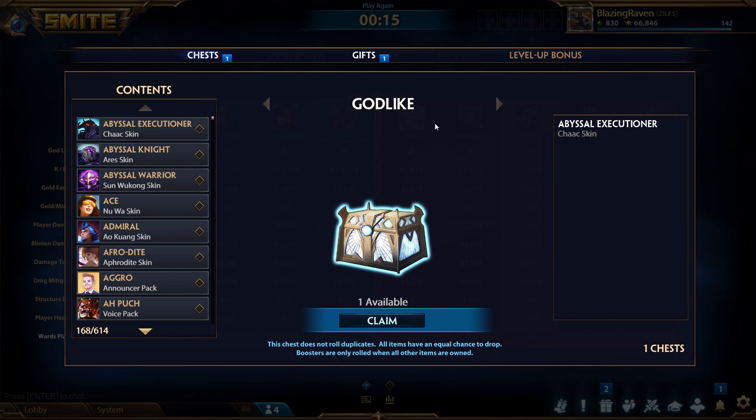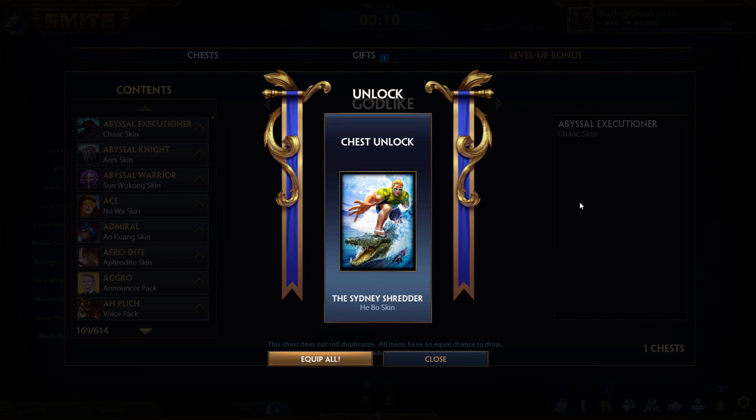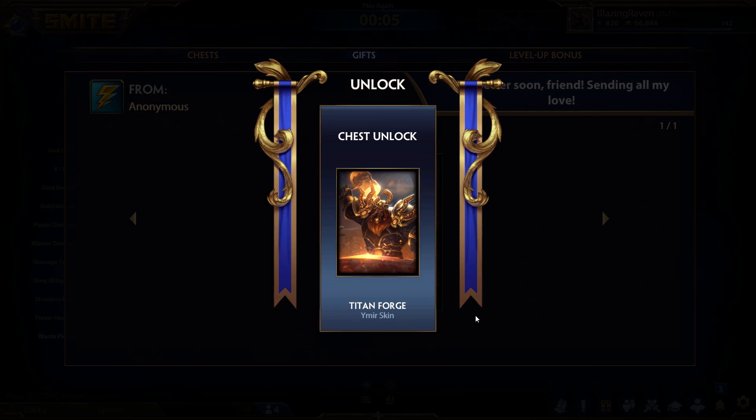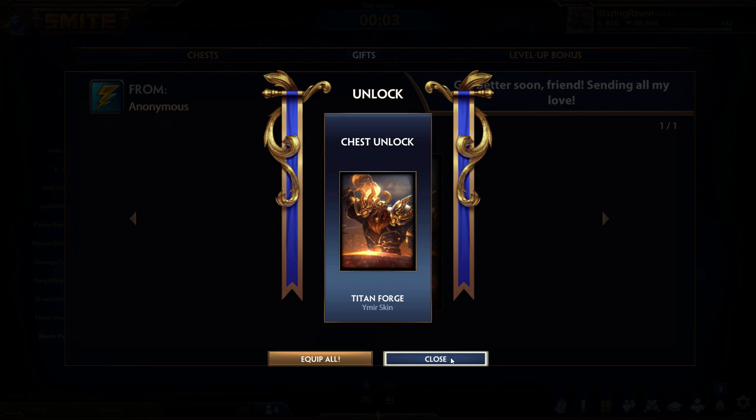So there's two big chests to open, so let's do them. Here's a godlike one — ooh, the Hebo City Shredder skin. Dang. And then the last one is a gift: Titanforging Mirror. Nice.